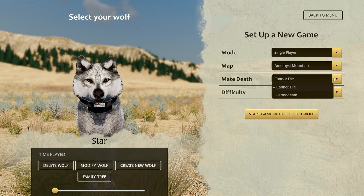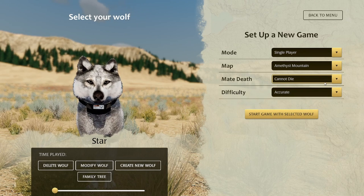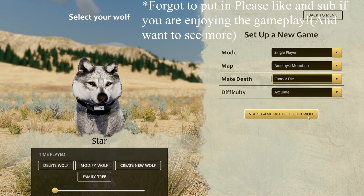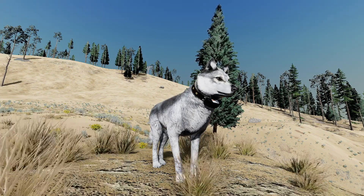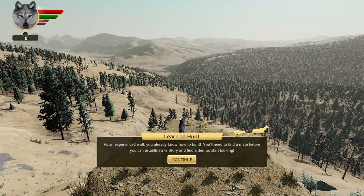I may keep the cannot-die off at least until we get to Slough Creek. We're gonna go ahead and jump in. Alright, we are here with Star and her fancy new coat, and we're just gonna go ahead and jump in. She is an experienced hunter — we already knew that.